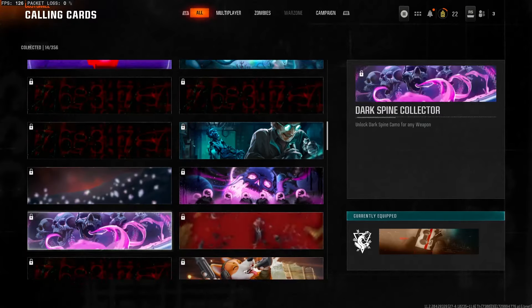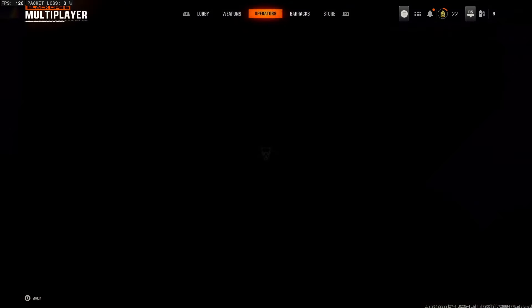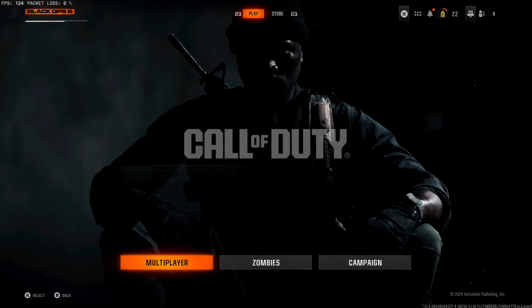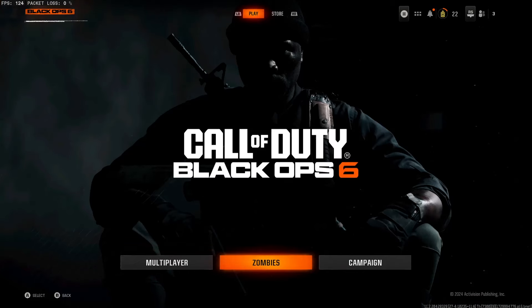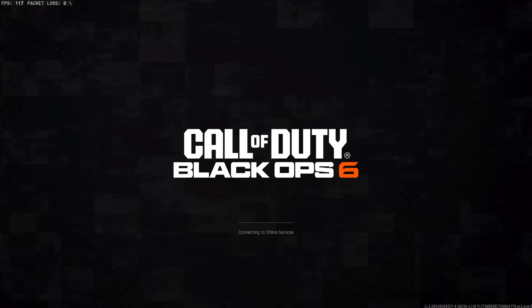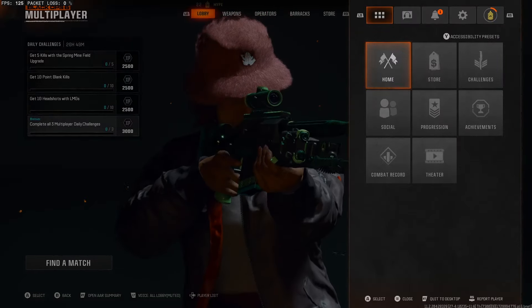As you can see right there, I've made sure that I have equipped a multiplayer one. Go ahead and back out. Once you've actually made sure that you have equipped a multiplayer-related calling card, you are going to want to leave and then go back into multiplayer again.